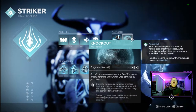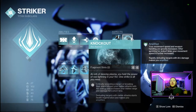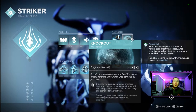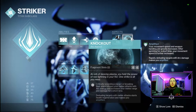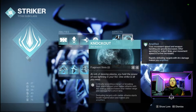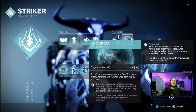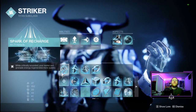For our second aspect, we're using Knockout. Critically wounding a target or breaking their shield infuses your melee with Arc energy, increasing range and damage for a short time. Pairing this with shoulder charge and the blinding is great for high DPS. Defeating targets with that melee also starts health regen and makes you amplified — another way to become amplified and heal yourself.